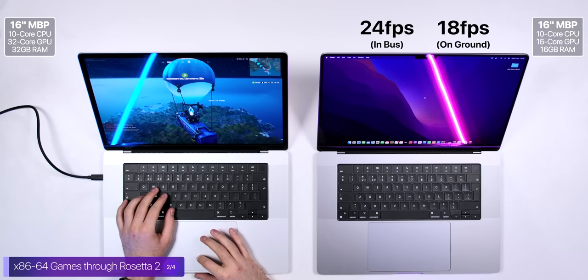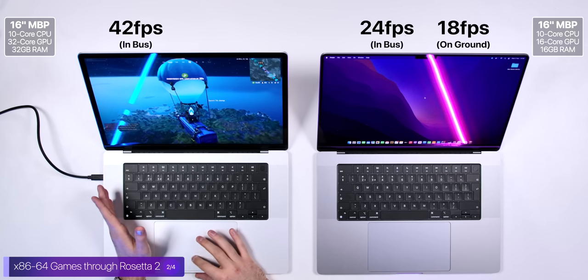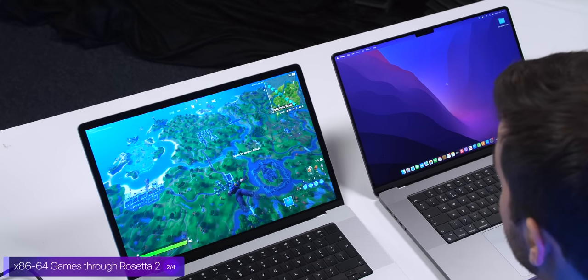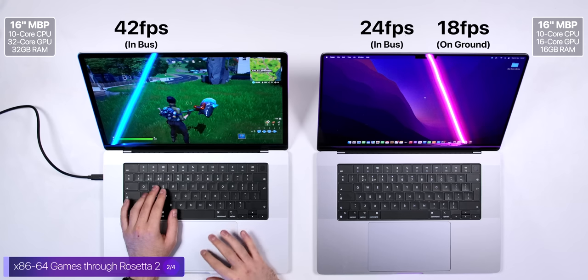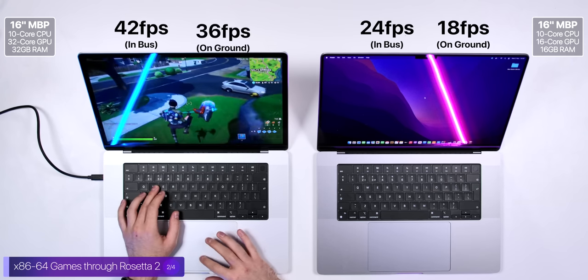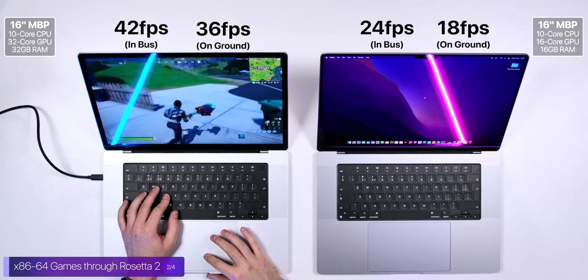On the M1 Max model in the lobby area, I'm getting about 41 to 42 frames per second — double what the entry level was getting. After dropping to the ground, we're getting 36 on this one versus 18 on the baseline. We're basically seeing consistent double performance on the M1 Max model with 32GB of RAM.